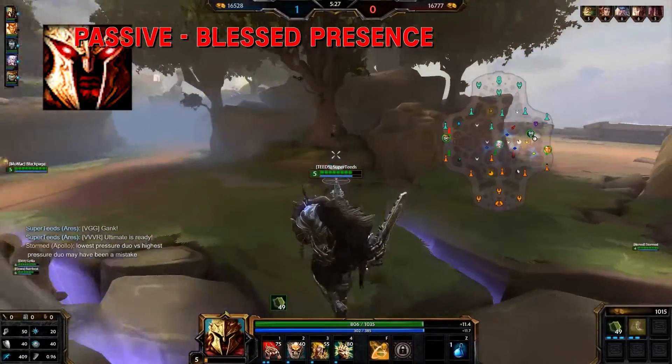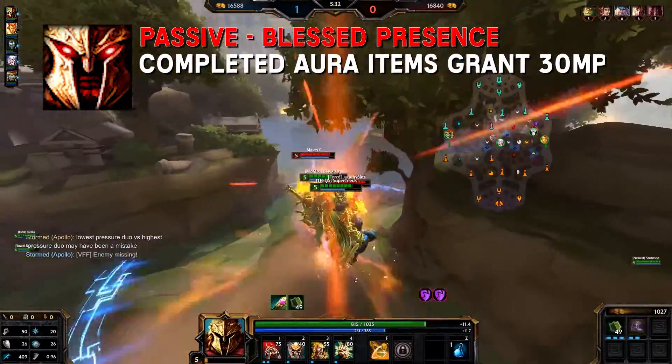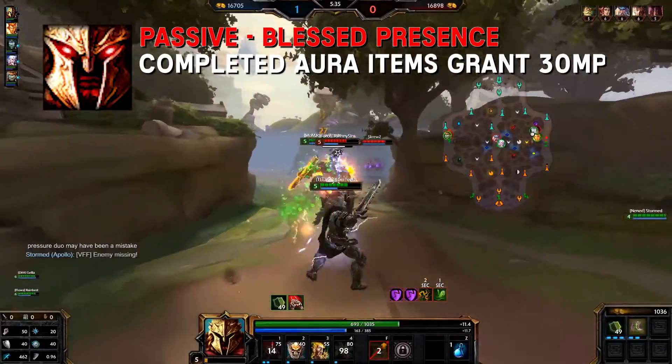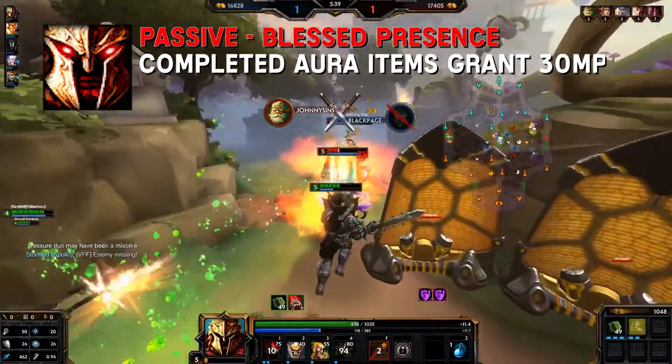Ares' passive: Blessed Presence. Each completed aura item that Ares owns grants him 30 additional magical power. This passive is great for the current support build meta, as we generally always build aura items on supports.